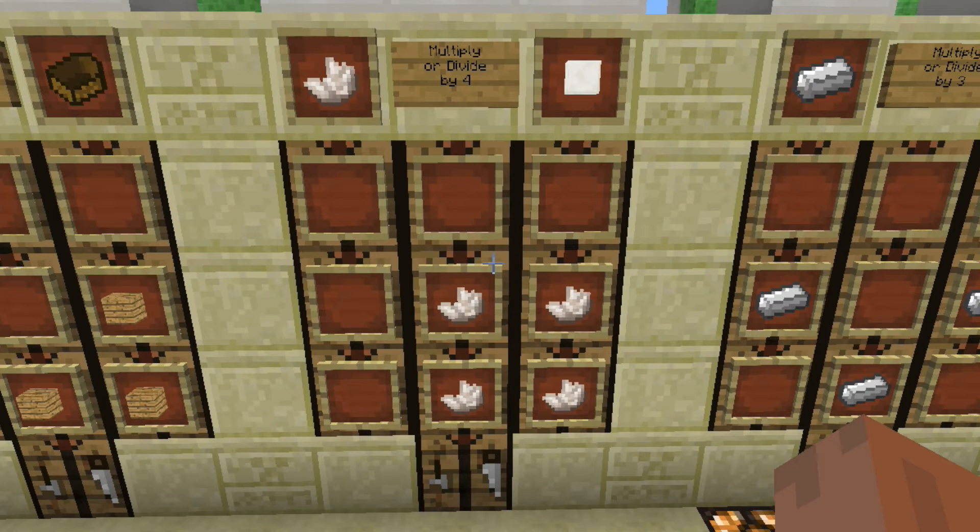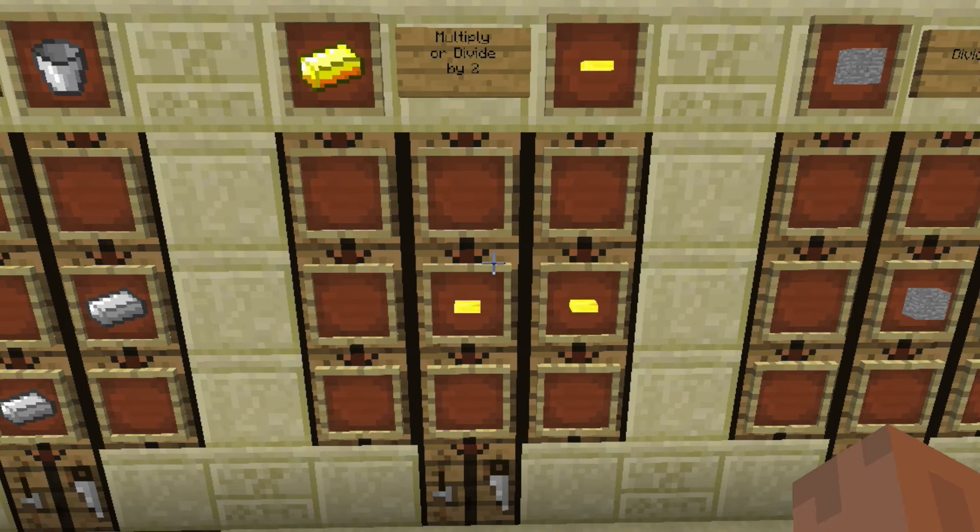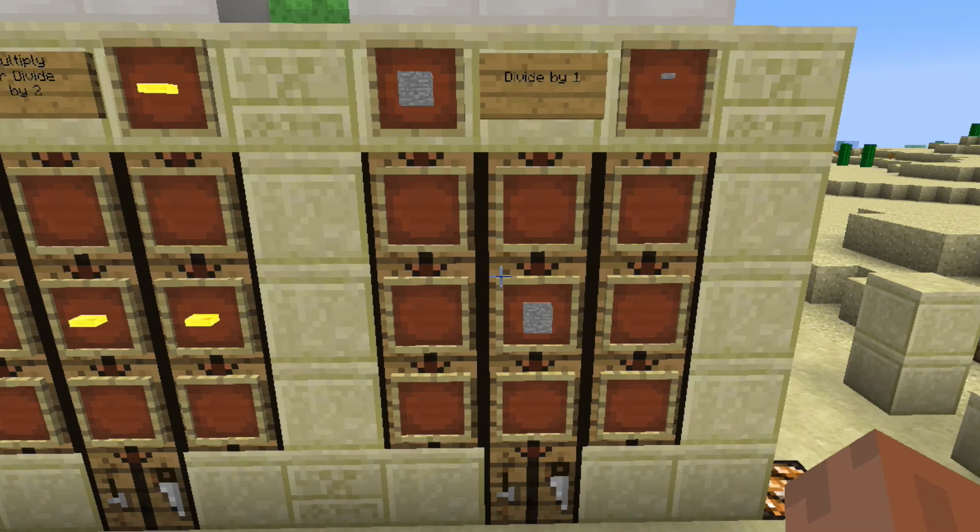4 pieces of quartz get you a quartz block, 3 pieces of iron get you an iron bucket, 2 pieces of gold will get you a pressure plate, and 1 stone will give you a stone button.